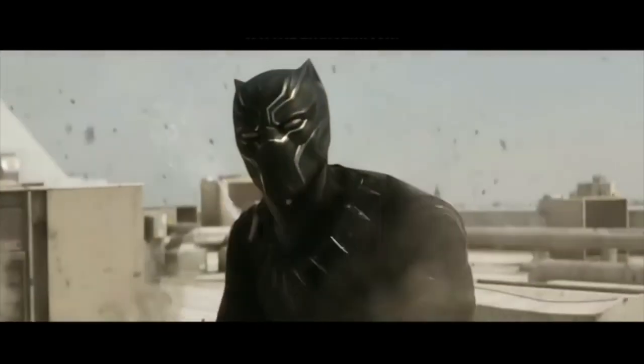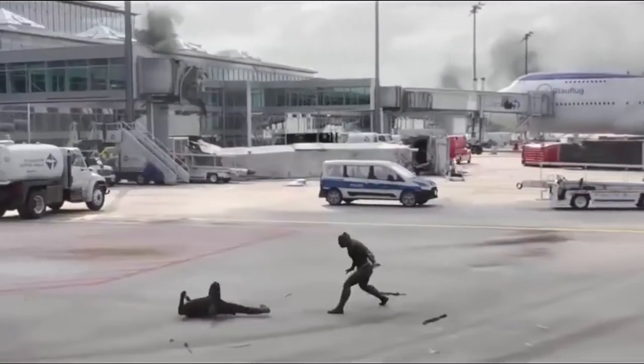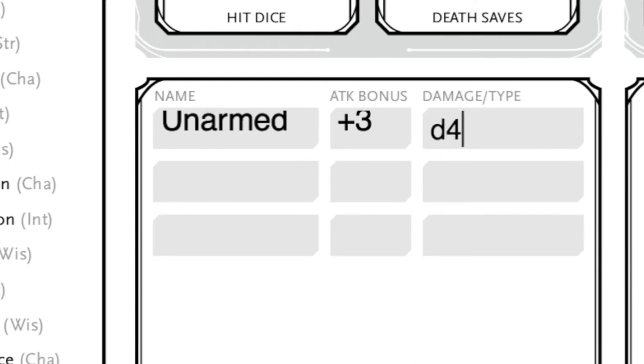Let's talk about those monk abilities, which help offset our low constitution and low strength. By choosing monk we get unarmored defense and martial arts as features. Although Black Panther traditionally wears vibranium armor, we'll choose unarmored to maximize our bonuses. With unarmored defense, our base AC is 10 plus our dexterity modifier plus our wisdom modifier, bringing us to a starting AC of 15. With martial arts we get bonuses to our striking ability — since Black Panther tends not to use weapons, we'll use unarmed strikes and the claws of his armor, using our dexterity modifier instead of strength for attack and damage. Unarmed strike gets a plus 3 to attack and deals a minimum of d4 plus 3, which is 4 to 7 damage per strike.